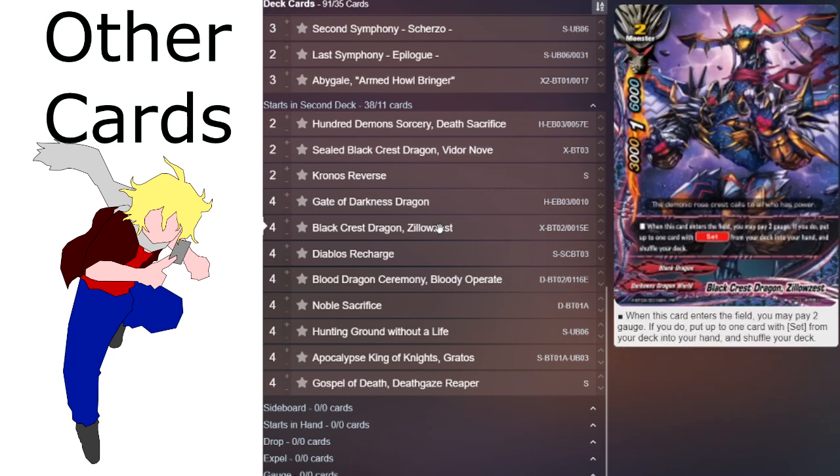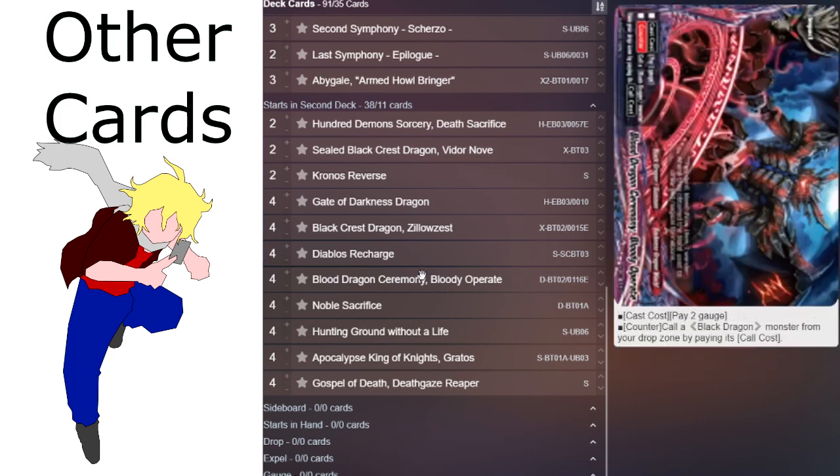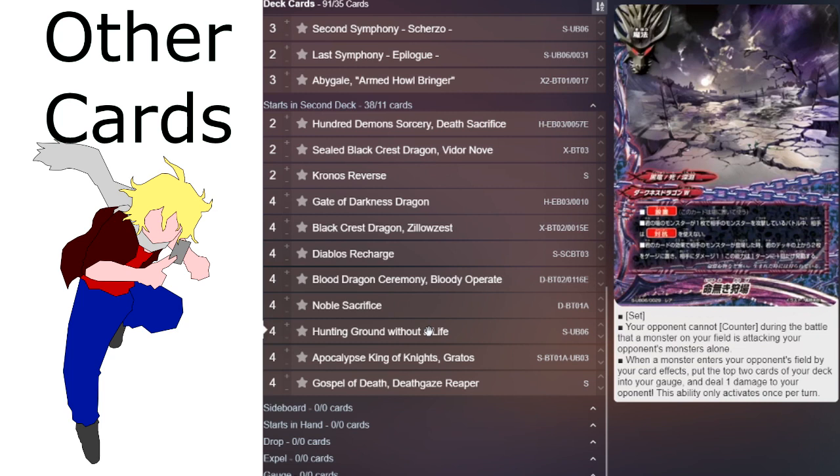The deck is very open and very powerful because of the new set trio, so there's just a lot of options. I've seen other people play a Grados funeral deck, where they play Apocalypse King of Nights Grados to set up the 3 damage, and use Gospel of Death Death Gaze Reaper to spawn tokens — so if you have your full field set up with 2 monsters and they literally play anything, they just auto-lose the game. The only way out of it is to respond to the trigger of The Last Symphony at the beginning of the turn to basically grace so you don't die, and it's just very, very powerful.